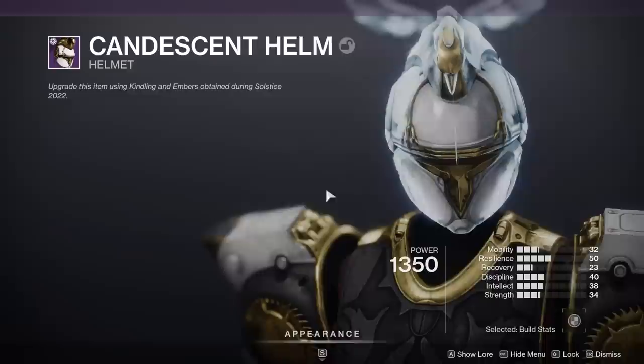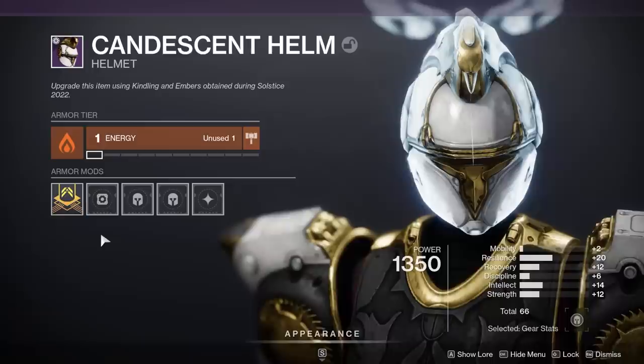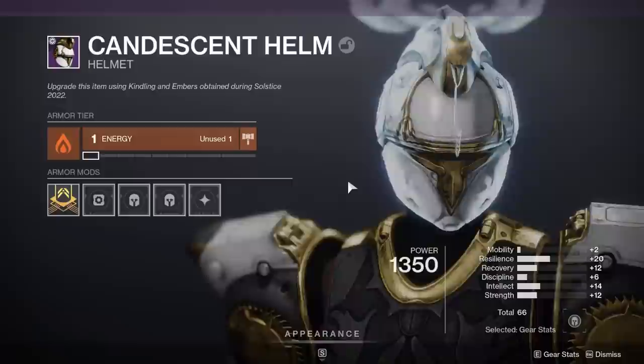So far I've gotten stat rolls of 65 and 66. This is the main farm of the event — easy-to-get, high stat roll armor. You can get a high stat armor piece at a rate of about 1 piece every 30 minutes after you've upgraded a piece to its maximum kindle.